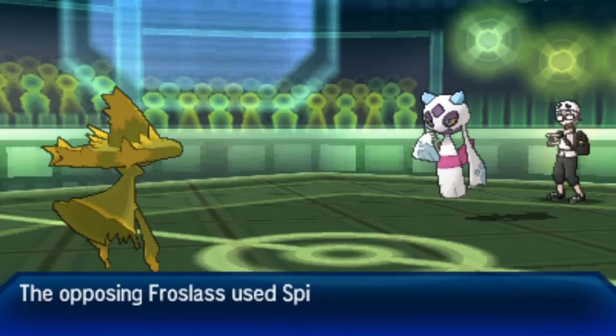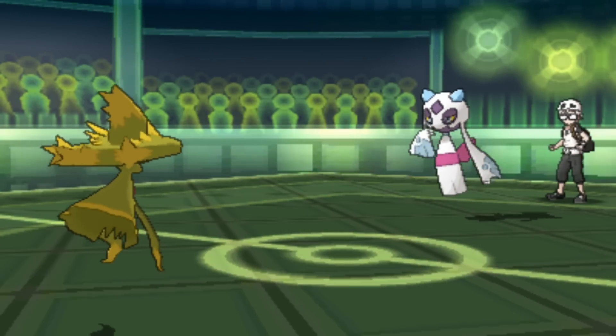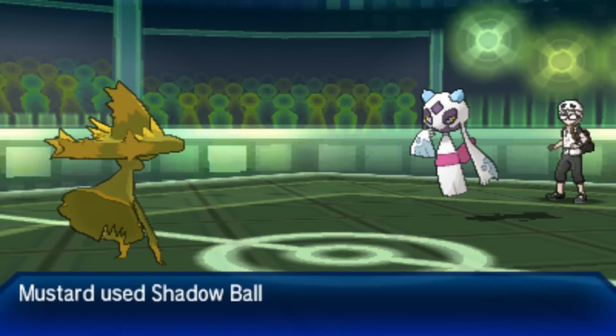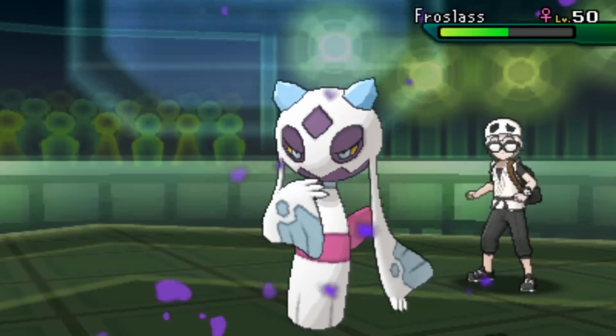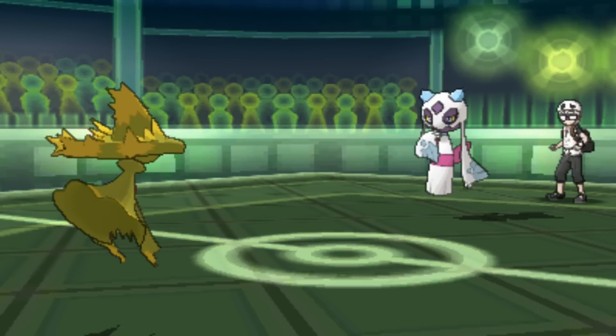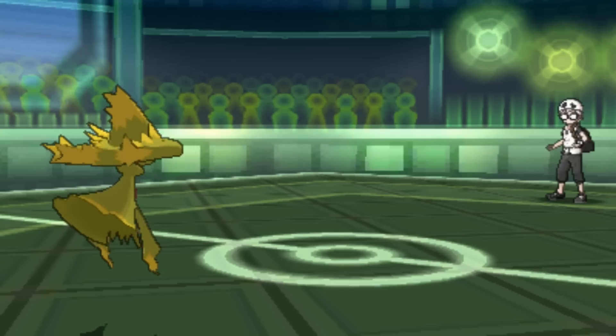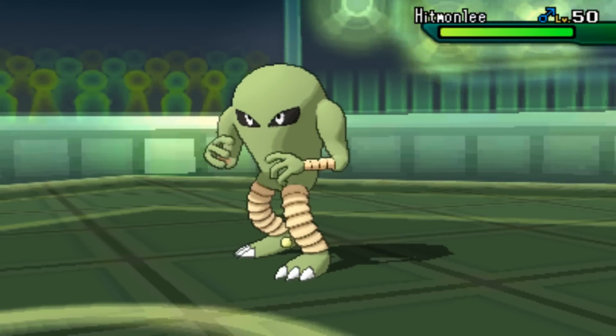I bring Gengar in and decide rather than trying to set up, I'm just going to go right for a Shadow Ball as he throws another layer of spikes out. We've got some Legos on my side of the field that I don't feel like stepping on, but I go for the Shadow Ball. If he had the Focus Sash, the U-turn broke it — and I end up getting a critical hit, though I don't think it mattered. That thing is gone.